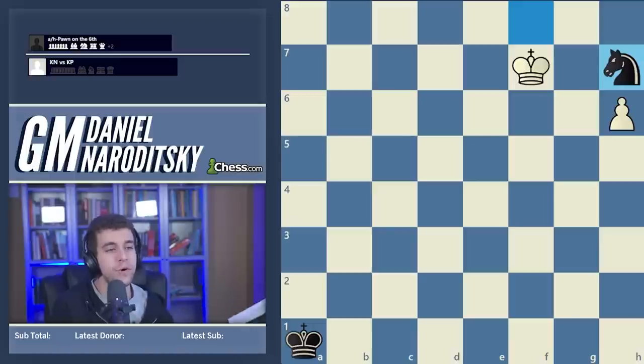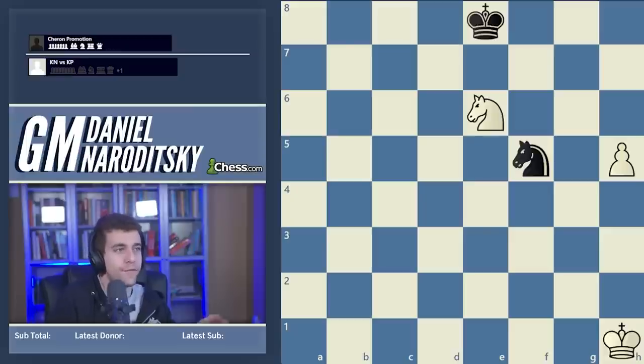Now let's move on to the second part of the video, taking the side of the pawn and discussing scenarios where the side with the king and pawn can win. The first important idea is what I call the Chiron promotion, named after André Chiron, a French study composer from the 1920s-30s who is behind many ideas we now take for granted in King-Knight versus King-Pawn endgames. This is his most famous composition and it occurs very frequently in tournament practice.